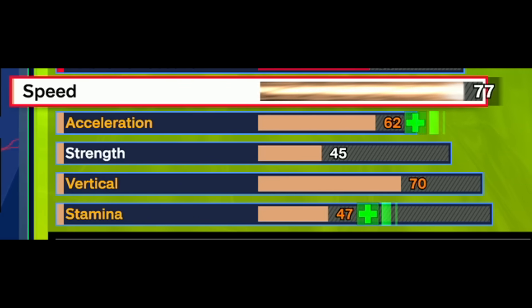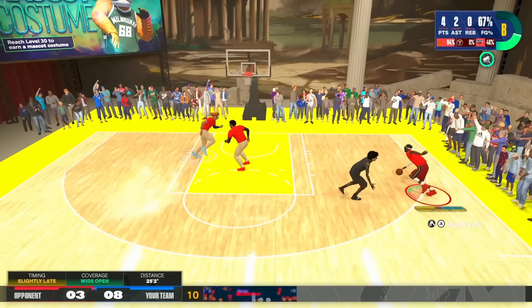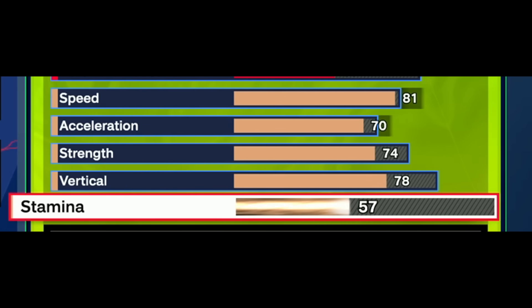For physicals, we have an 81 speed - pretty quick. You get silver hyper drive and silver speed booster. We only have a 70 acceleration, but from how I've played, I haven't noticed being slow dribbling the ball at all. I wanted some strength on this build - I was having a hard time getting silver bulldozer so we only went with bronze. But going up against a lot of point guards who aren't using strength, anything lower than your strength and you're pushing people out of the paint easily. I've had so many bully and bulldozer animations already. Then a 78 vertical to make sure we can get contact dunks.